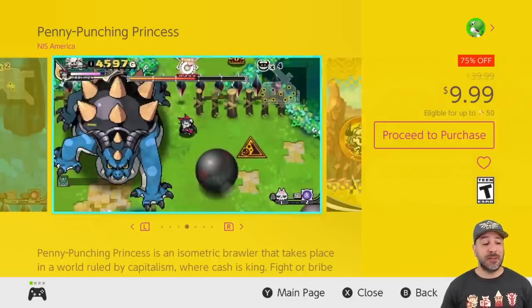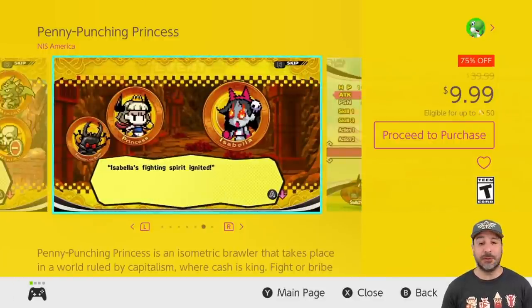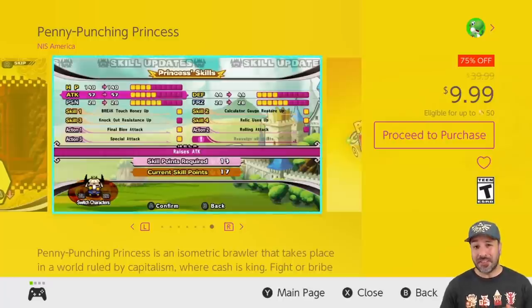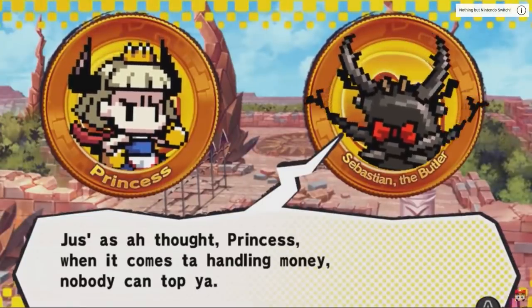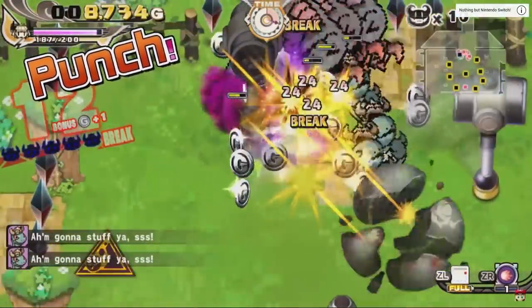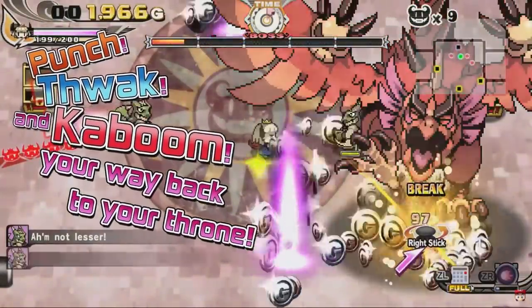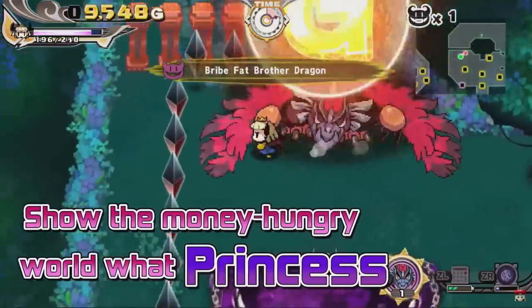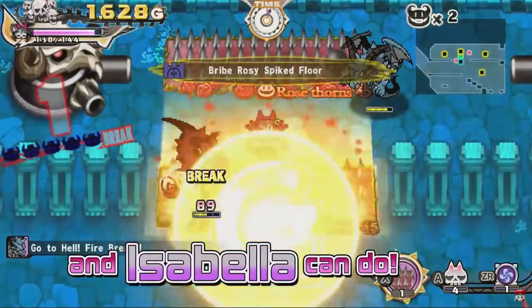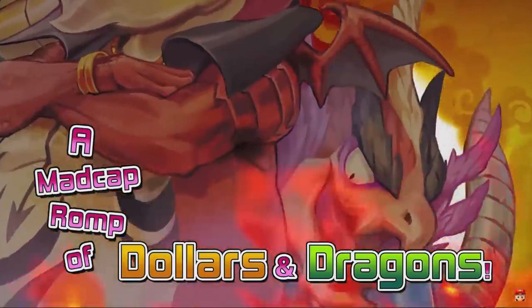Next is a game I was super excited to finally be able to talk about on the channel because it's finally discounted enough — The Penny Punching Princess at 75% off for $9.99. This actually mixes RPG with a brawler and has the original concept where money buys you pretty much everything in this game — you can even buy your opponents to help you out. It's tons of fun with some really original mechanics. However, at its $40 price point I definitely could not suggest it to anyone, but right now at $9.99, if you want to try out an original experience, Penny Punching Princess could be a really great pickup.